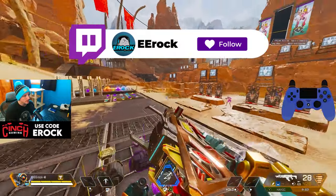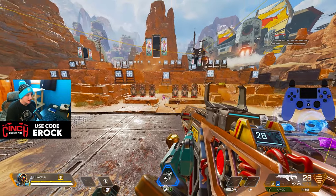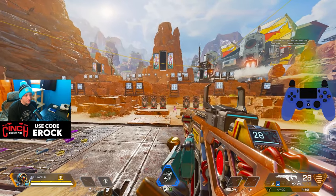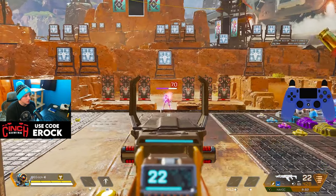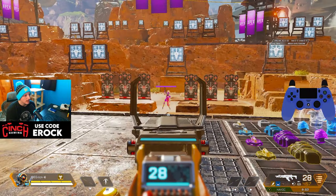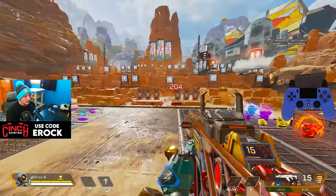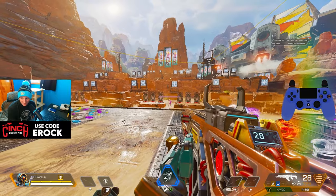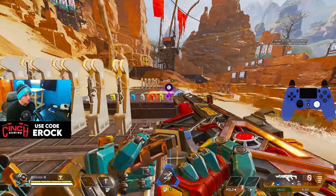It does take time and practice. Another main thing when it comes to recoil in this game is knowing how to recoil smooth. What that means is when you're strafing left and right, you actually get less recoil. So if I shoot and strafe left or right as I'm shooting, it negates recoil, making it a lot easier to control.